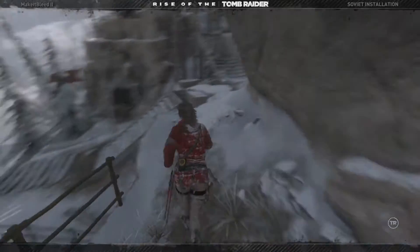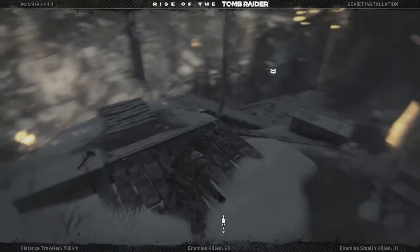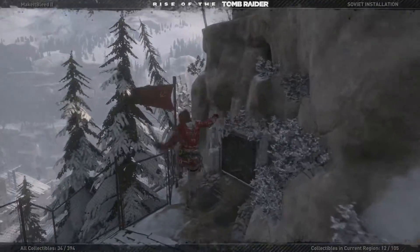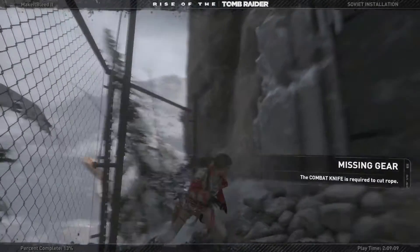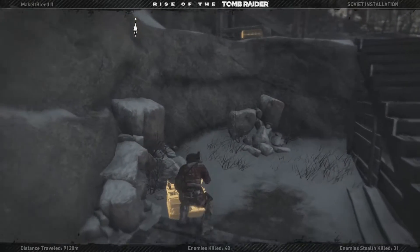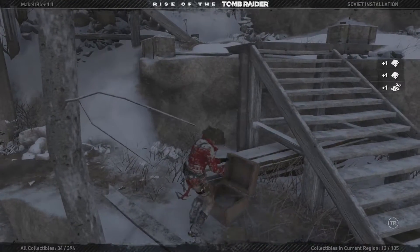This was just a quicker way of getting up these stairs. That actually did nothing for us. Is there anything around here? I might as well not actually miss anything. Something over here — can you get in these doors? What's this? Mission gear: a combat knife is required to cut the rope. I've got so much that I need to be able to do in this area that I don't have. I really need to progress with the story and try to get some of these items.